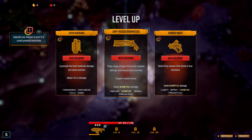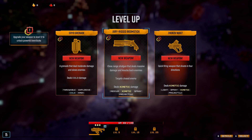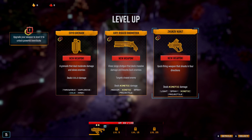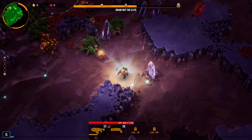Oh, a new weapon! Let's see. Cryo Grenades: a grenade that deals moderate damage and slows enemies, deals cold damage. Jury-rigged Boomstick: close-range shotgun that deals massive damage and knocks back enemies, targets closest enemy. That does sound good. Zhukov Nuki-7: a quick-firing weapon that shoots in four directions, deals kinetic damage. I'm going to go with the shotgun.